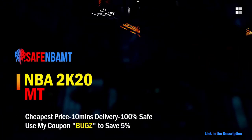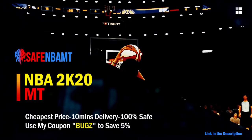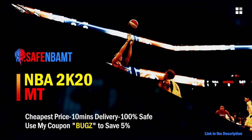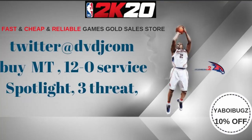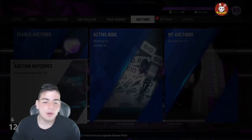What's good guys, if you want cheap, fast and reliable NBA 2K20 MyTeam coins, head on over to nbasafe.com and use code BUGS for five percent off at checkout. Also, if you want cheap, fast and reliable MT and you want to get those spotlight challenges done, hit up my new sponsor DVDJ and use code BUGS for 10% off at checkout.